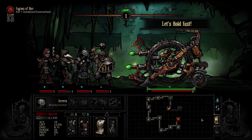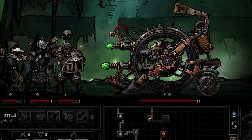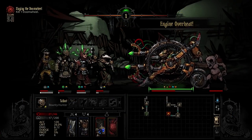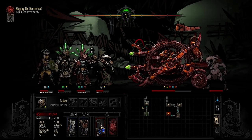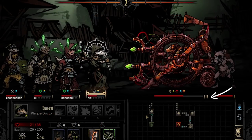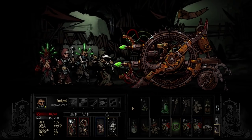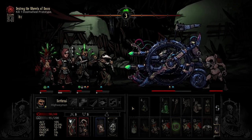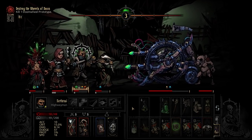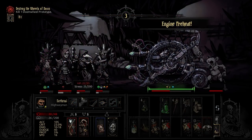The Doomwheel cycles between different phases. When you start the fight, the machine looks a neutral color and has two turns, or stacks of initiative — this is the preheat phase. At the end of round one, the wheel changes to engine overheat, which buffs torchlight and gives him another initiative for a powerful round of three turns. At the end of an overheat, he'll cool down the engine, healing himself a small amount, taking on a colder appearance, and having only one initiative before going back to preheat and repeating the cycle.